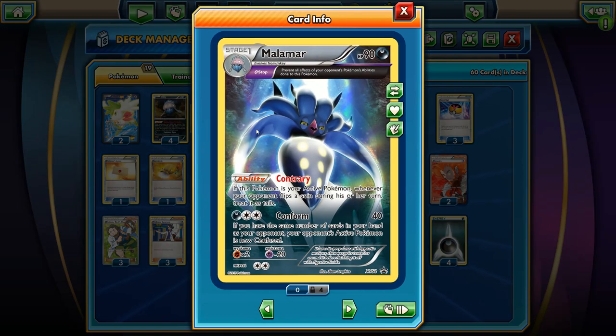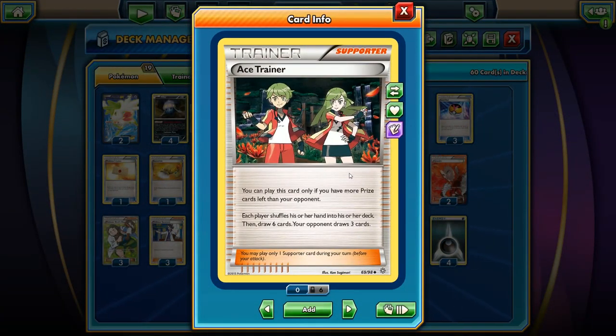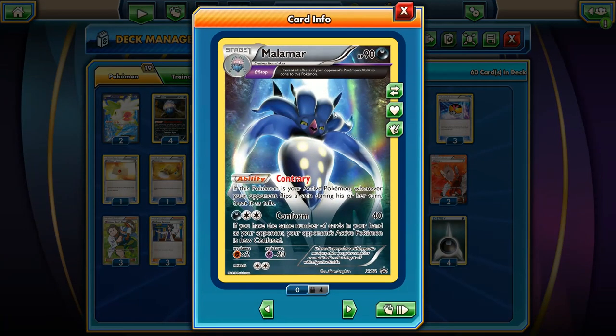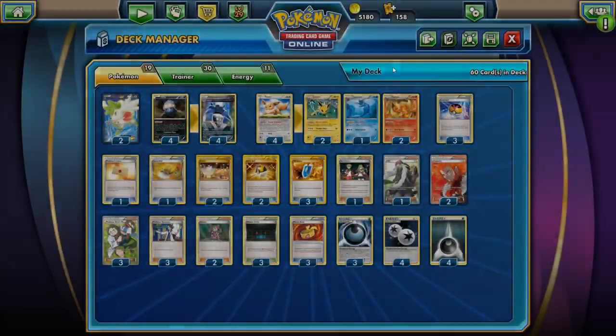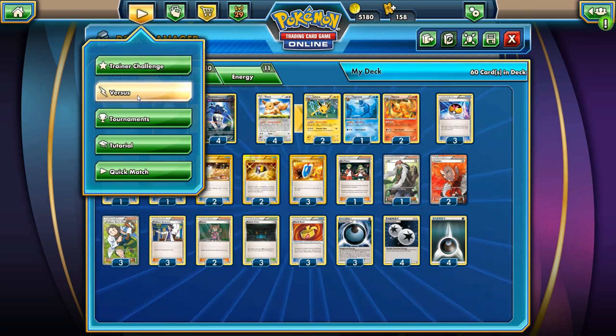If we're running into Aegislash, we're going to have to commit a lot of Basic Energies onto this Malamar. I could see switching out the Ace Trainer for Hex Maniac to deal with that — that way we can shut off the ability from the Aegislash. But we will be shutting off our own ability too, so that's a big bummer. We're also shutting off our abilities from our Flareon and things like that. But that's it for the deck. Let's go ahead and see this deck in action on Pokemon TCG Online.